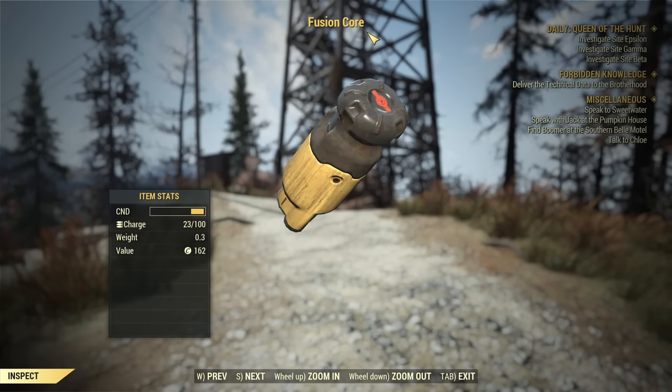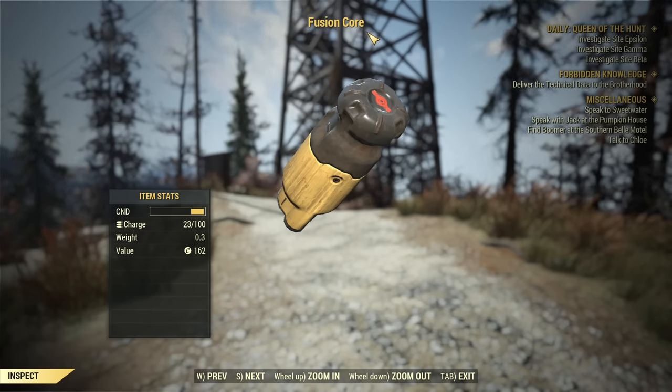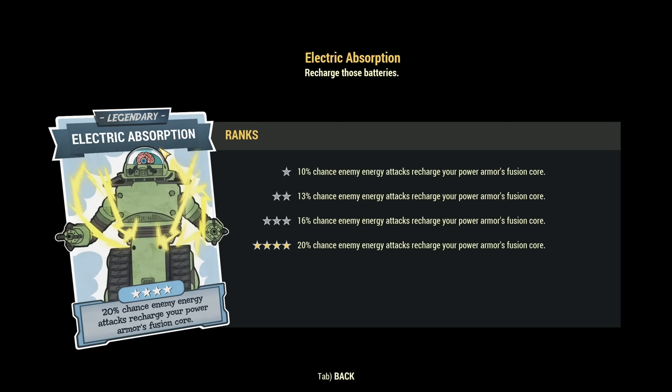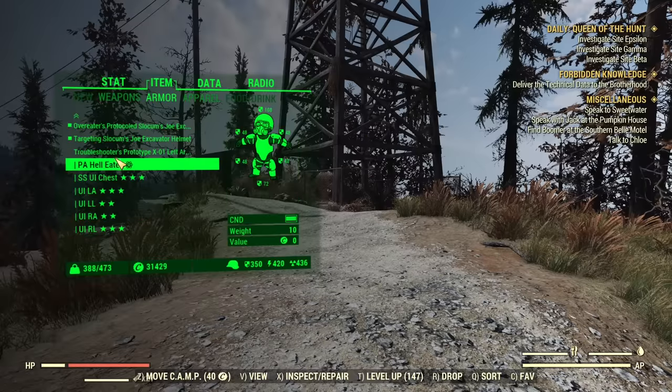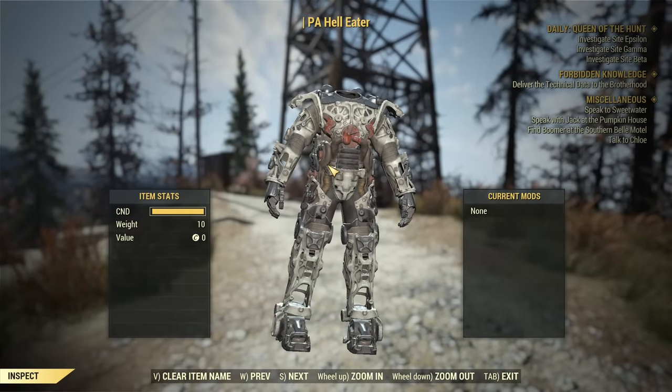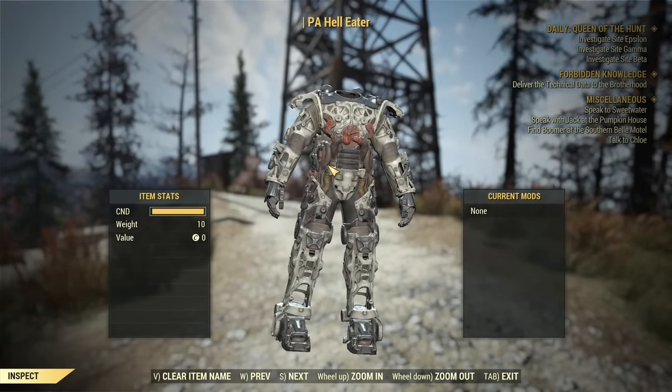What you need to start using this method is, of course, fusion cores that are not fully charged, the legendary perk Electric Absorption — rank one is fine, you don't need to rank it up to use it for fusion core recharging. After that, you will need two sets of power armor. Doesn't matter what sets — full sets or incomplete sets, any two sets will do.